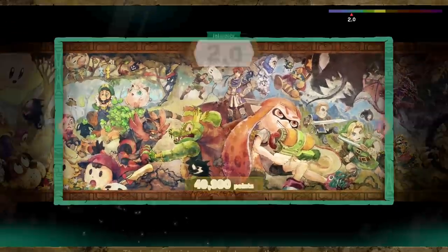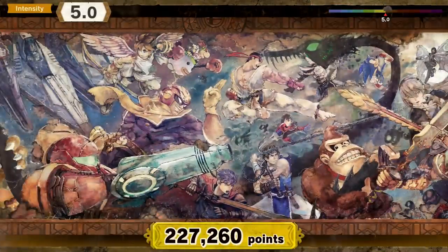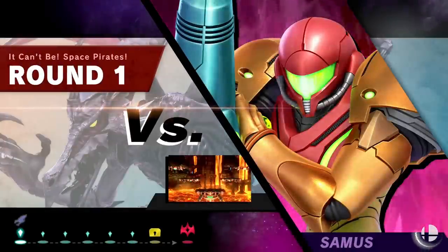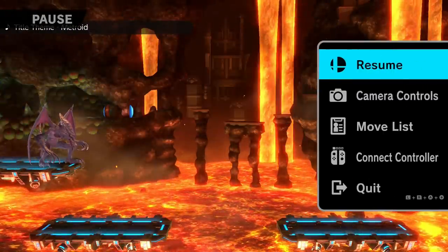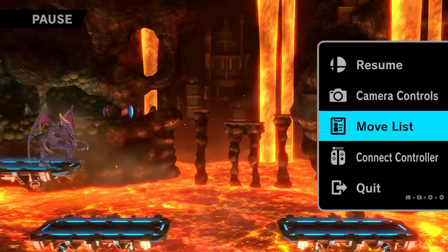We're gonna go into Classic Mode first because I don't have him in World of Light, but we'll do Classic then we'll do online. We gotta start at five. I've never used Ridley before so I might not be super great with him, but we'll learn his moveset hopefully. Wait, I gotta fight Samus? My enemy. We got plasma breath - spits out balls of plasma in a curve, can be charged to shoot a stream of plasma. Space Pirate Rush smashes an opponent into the ground then drags them along. Wing Blitz is the up special, and Skewer stabs forward with the sharp end of the tail.